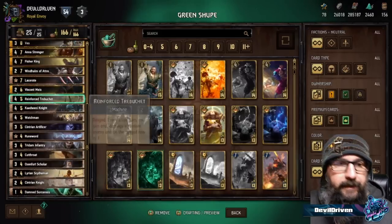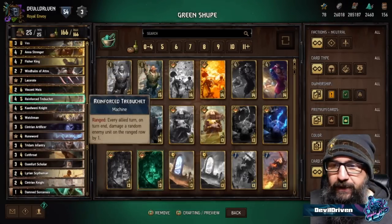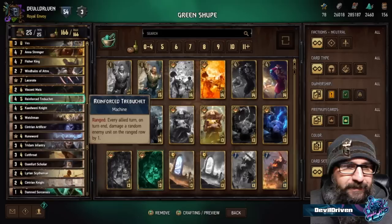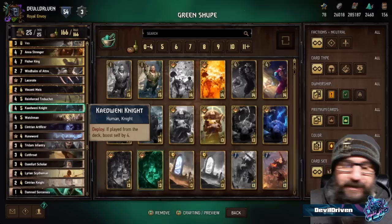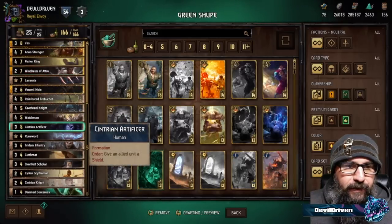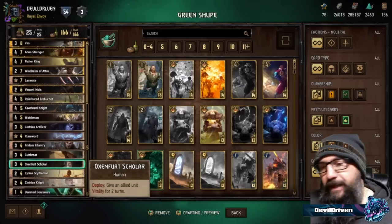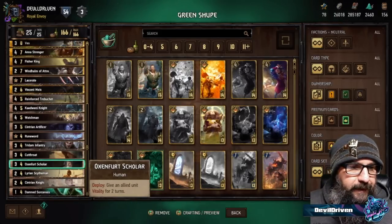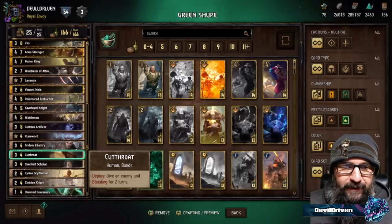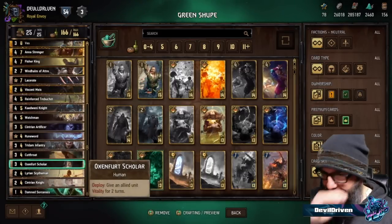Moving to bronzes — the Trap: people play around it, but if they don't it gets value. If they're playing Aracus Queen, it'll ping off the little spiders. Kedweni Knight is a great Summoning Circle pull — injured dad. Watchman gives Windhelm his buff back; Artificer also provides it on demand. The shields are versatile — you can shield your other engines, Windhelm being the focal point. The Cutthroat, Scholar, and Damned Sorceress are kind of mulligan fodder since they're four provisions.